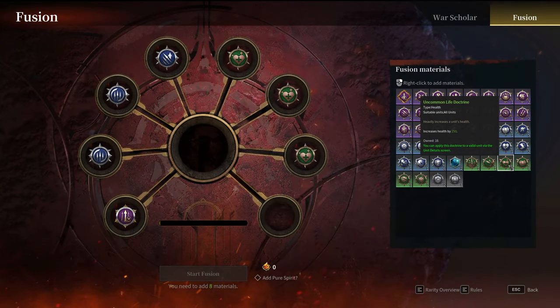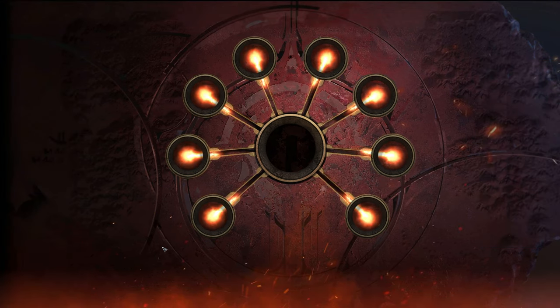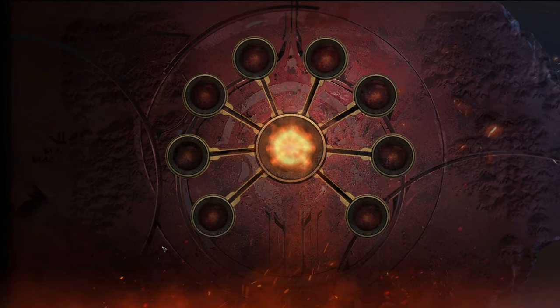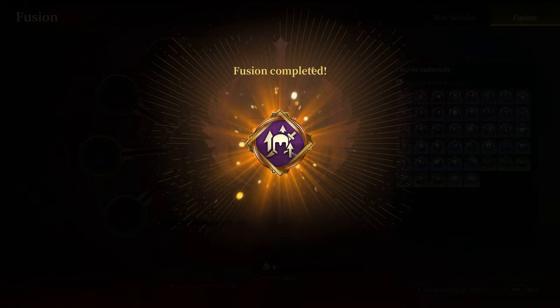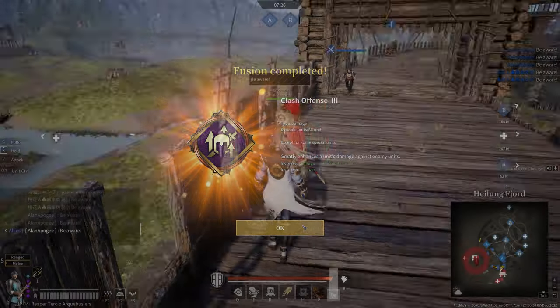When Conqueror's Blade makes a new system as complex as the new Alchemy Fusion, you bet I made a spreadsheet to min-max the results. Let me explain how the system works, how to gain the materials used in the system, and the best way to game the system. And yes, there's an optimal solution. But before that, let's go over the basics.